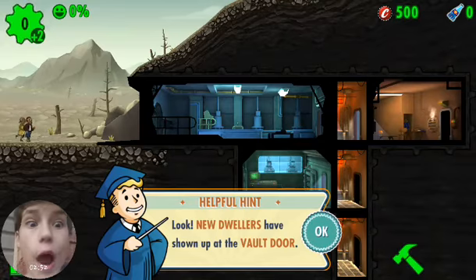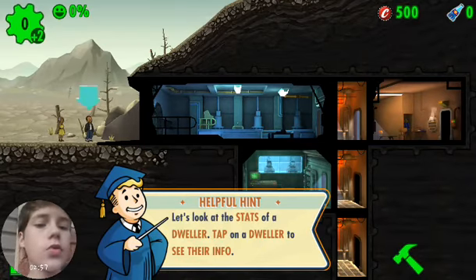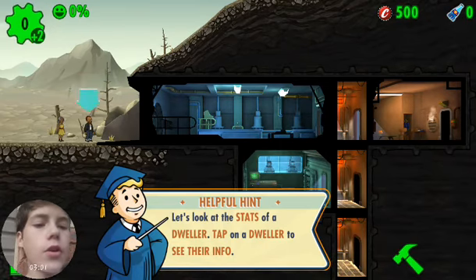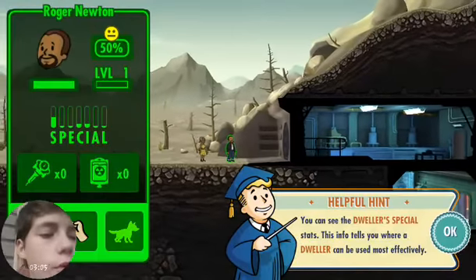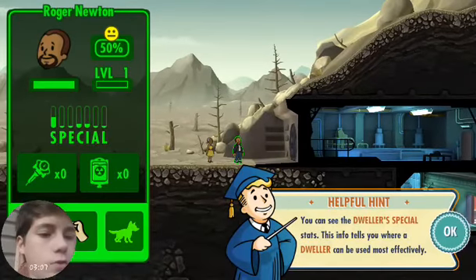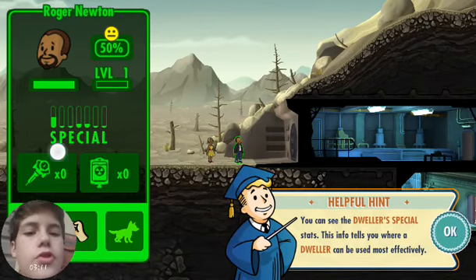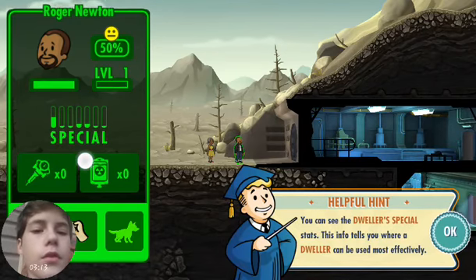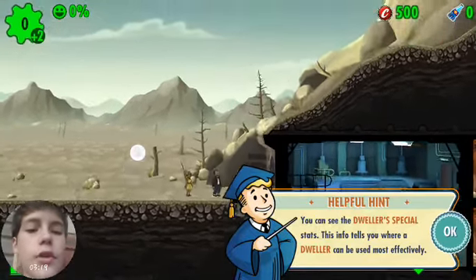New dwellers have shown up at the vault door. Tap on the dwellers — let's look at the dwellers' stats. Tap on the dwellers to see. As you can see, dwellers have a SPECIAL stat, which is right here: Strength, something, something, something, Agility, Intelligence. I don't know all of it, but yeah.